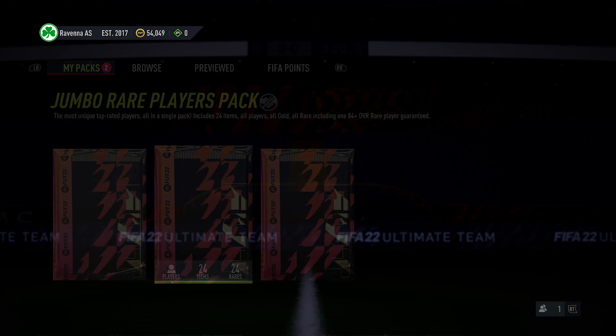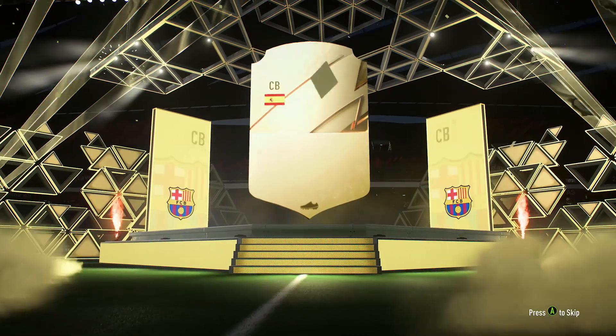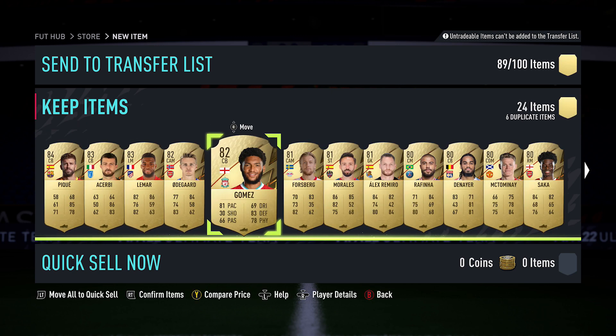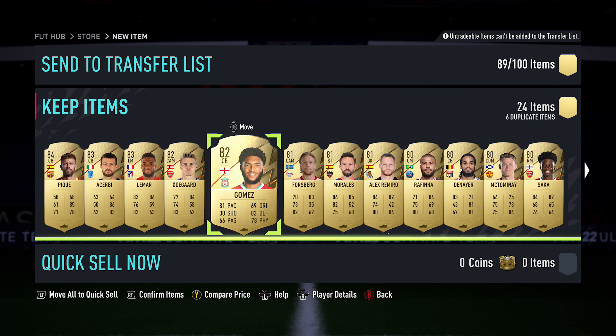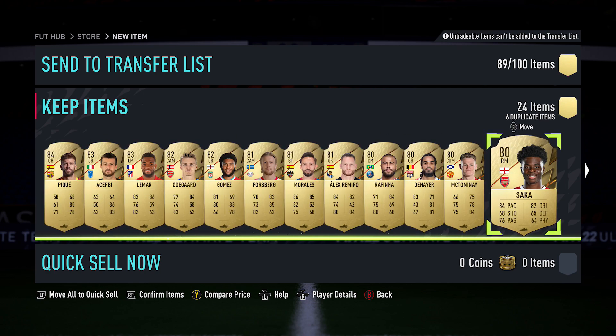Jumping into my first 100k pack now, so come on EA. Can we start with a One to Watch card? I'm not even going to get a walkout for the player. 84-rated, you're guaranteed an 84 as well. Just the 84, but Gomez - I'll take that. That is very good for my team actually. I'm happy with Gomez for his price, probably about 25k to 30k in the market, so that's a good card.